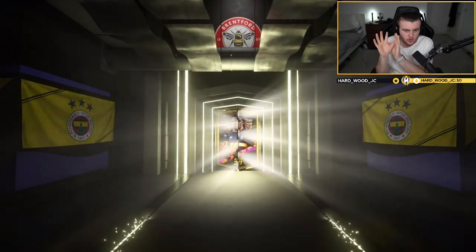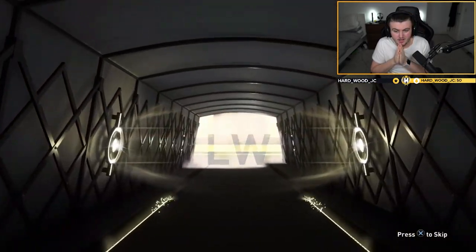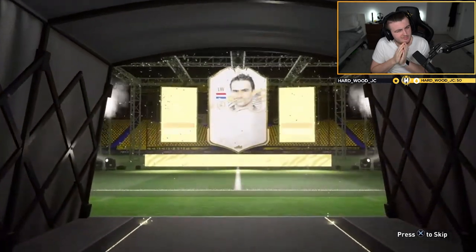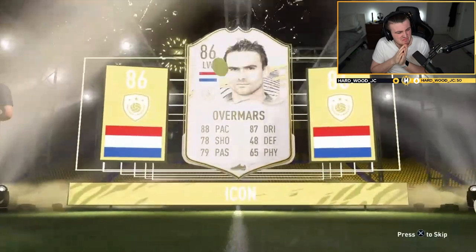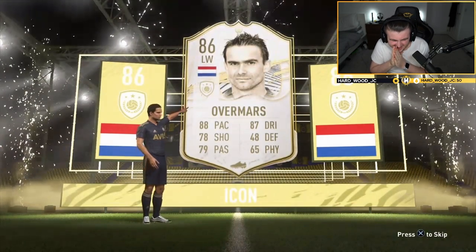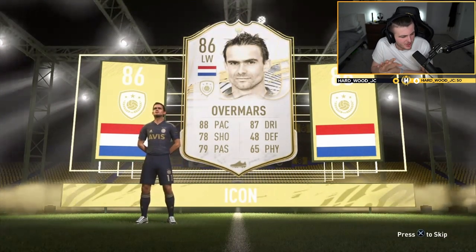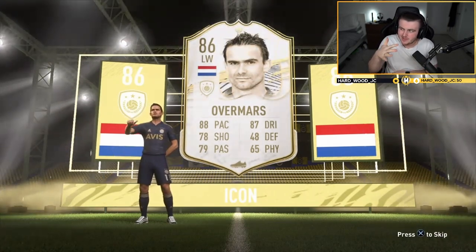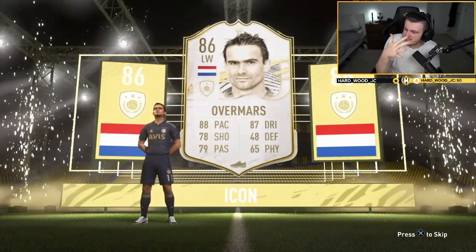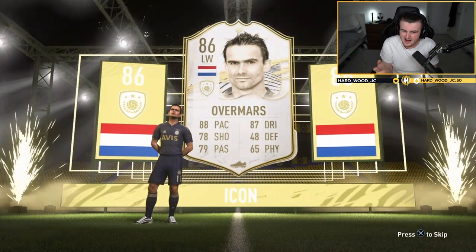But you know what? We rise and climb to the top again with the next one. Kane is opening his pack now — he just opened it straight away, I'm not even controlling the controller. Big nation — Dutch again, left wing. Overmars. It's very average. It's not a dub, it's not an L — it's like... meh. Okay, it's not great, it's not bad, it's all right.